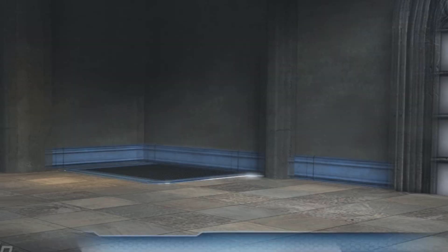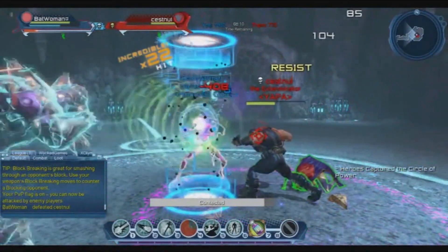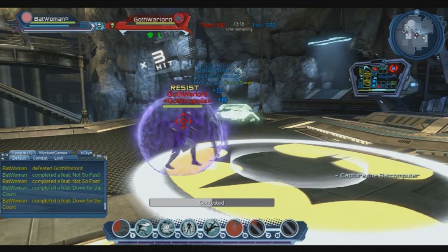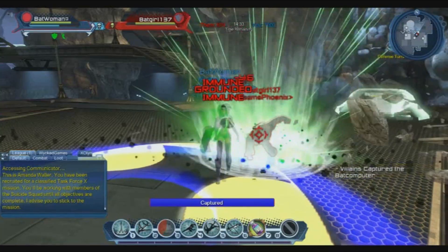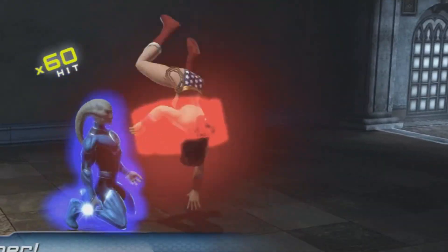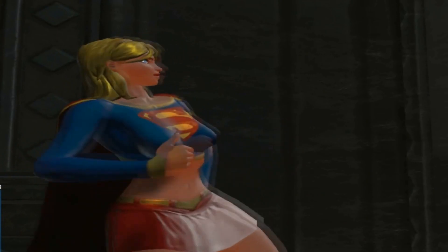In Legends PvE or PvP, you can play as your favorite legend — most legends are available to play. You get a pre-loaded character and face dangerous situations. You can play as the Bat Family completely for free, but other legends like Wonder Woman and Superman will cost real money or require membership.